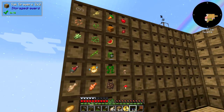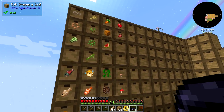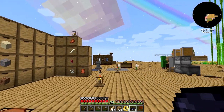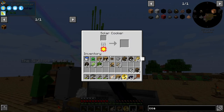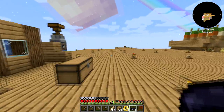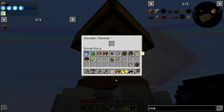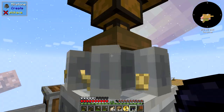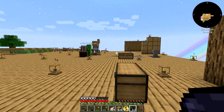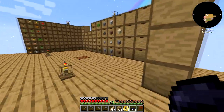Let's go get some wheat. I'm gonna need some of that, and we're gonna need some cactus too. Put the cactus inside our cooker and let's get out the charcoal. Then we'll stick you in there and you can grind down some wheat.